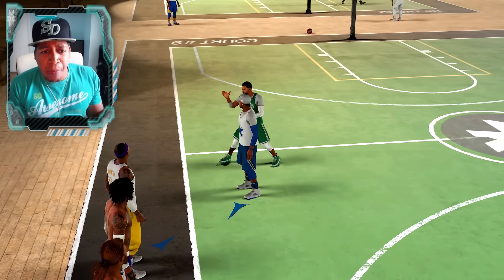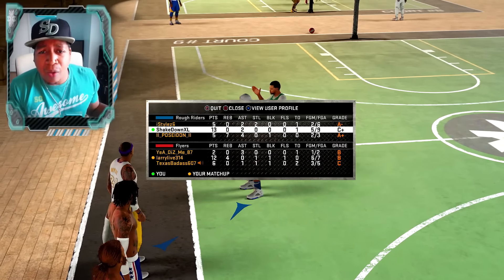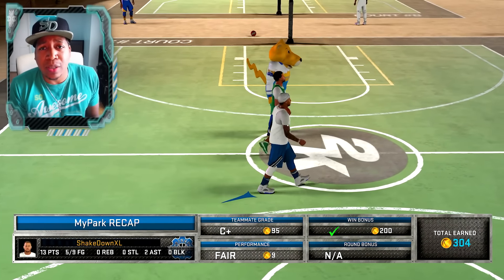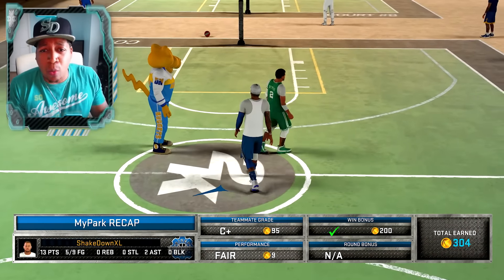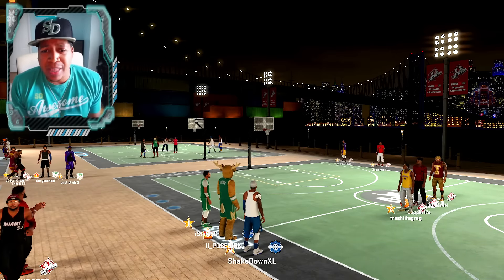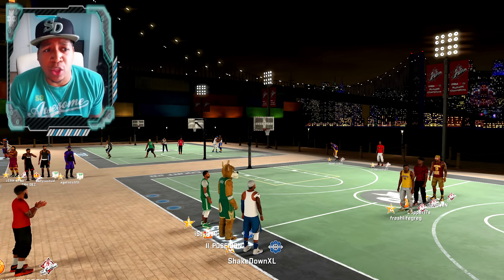We need the 2K15 hop spin animations back. In 2K16, after one of the patches, they completely wiped out spin dribbles into the paint or spin moves off of people going towards the rim. You spin and you hit an invisible wall or pick up your dribble. It kind of removes that move from the game just like they removed the Eurostep.